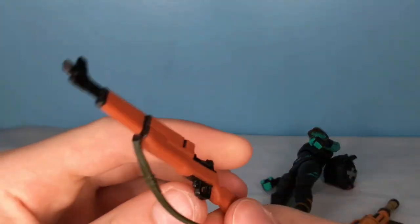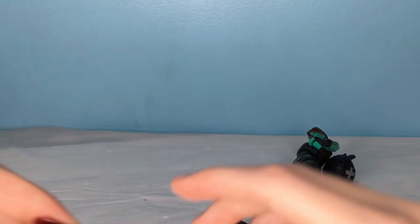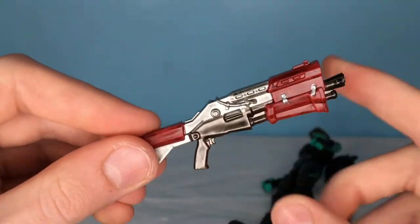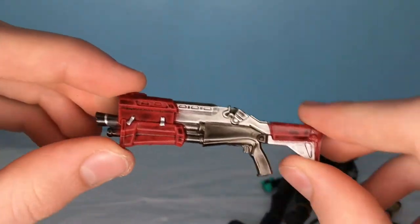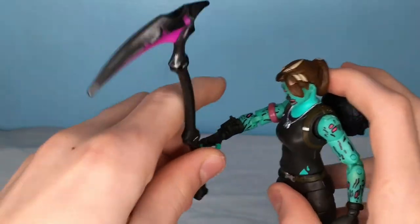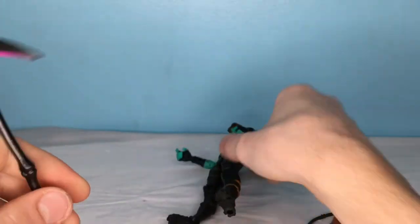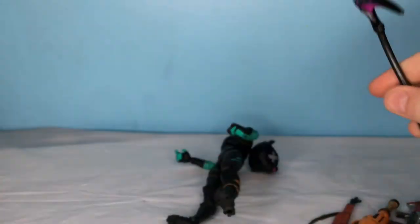She also has the infantry rifle — we've seen this like a billion times, so it's not really that interesting. And then she also has the tack, which we've seen once or twice before with Jonesy and maybe somebody else, but that is pretty cool. And then she also has this pickaxe — I really feel like it doesn't really go with her. It's purple; you could probably use it with like Skull Trooper or something, but I'm not really digging it.